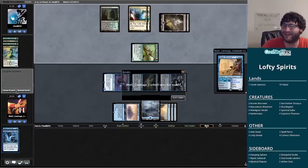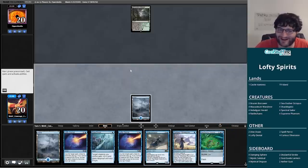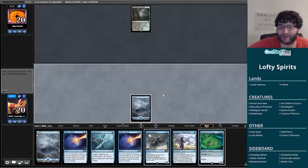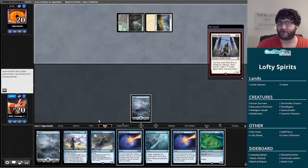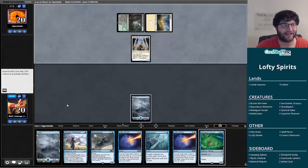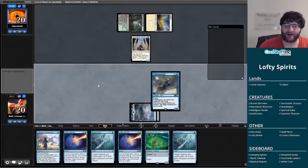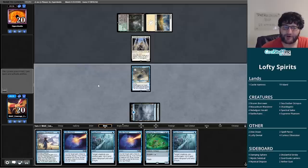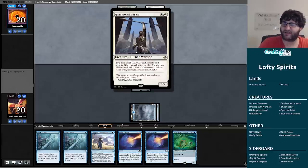Alright, trying to wrap things up with a win here with Mono Blue. We're on the draw — this is a Brainstorm Brewery hand right here, Shackle Geist. But other than that it's very slow. Double Lofty Denial will be pretty good, Shackle Geist for Curious Obsession is obviously good if we can protect it. Meanwhile our opponent leads off with a Glory-Bound Initiate — lifelink and can attack as a 4/4 every other turn. Not bad. We'll run out Shackle Geist next turn and put Curious Obsession on it.